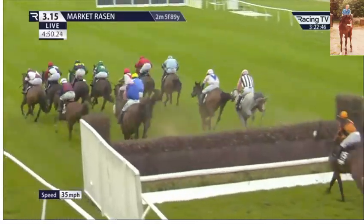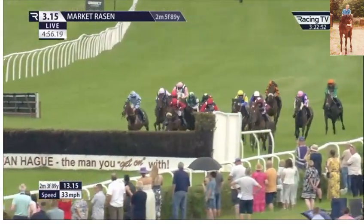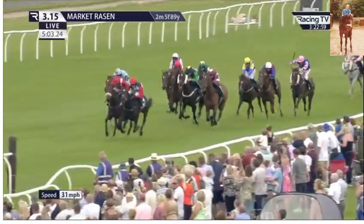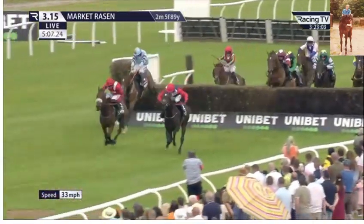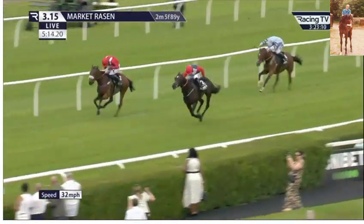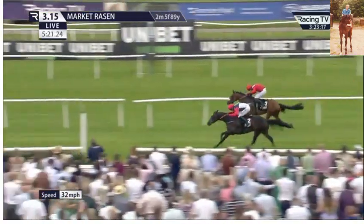They're lining up now as they go over the third from home — Prince Escalus with Soul Icon, Statuario over on the far side. Now on the near side is Shaw Touch. Here's the second last: Shaw Touch and Soul Icon with the first two. Back in third and staying on, Risking the Ground. Statuario over on the far side. The final fence of the Summer Plate — Shaw Touch on the near side, Soul Icon over towards the far side fence. They've got a half furlong to go on the flat and there's very little between them.